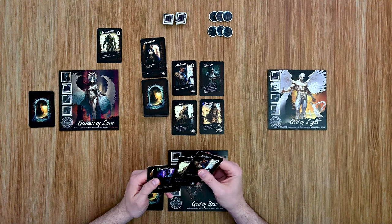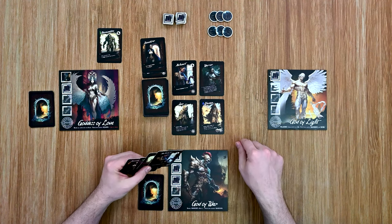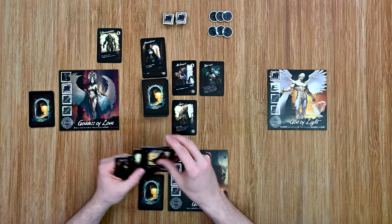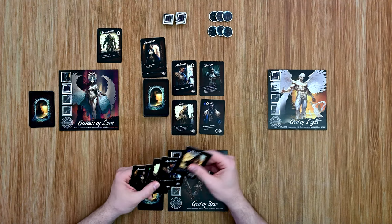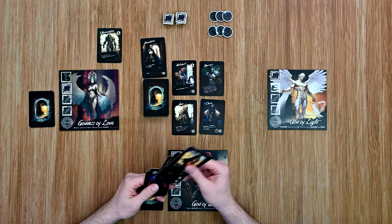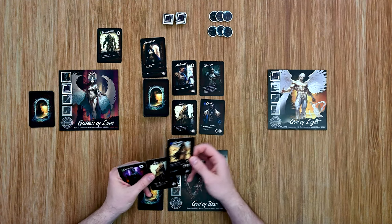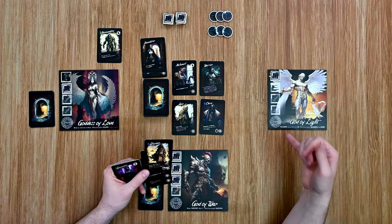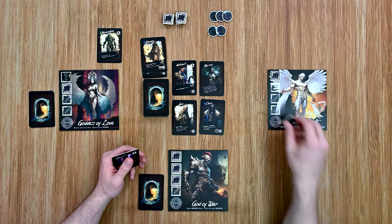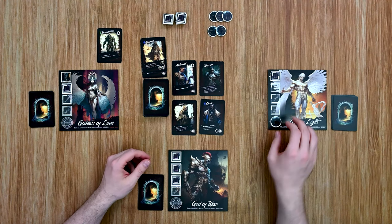Moving on to the last player. I'm going to take the shaman and reveal a new card. I think I'm going to perform a ritual — I'll go ahead and play three cards, as I need to play three for the ritual. Those abilities have been nullified anyway so it doesn't matter. Playing these three cards here, I add a shrine to my area. So I now have one of the conditions I need to meet in order to finish the game.